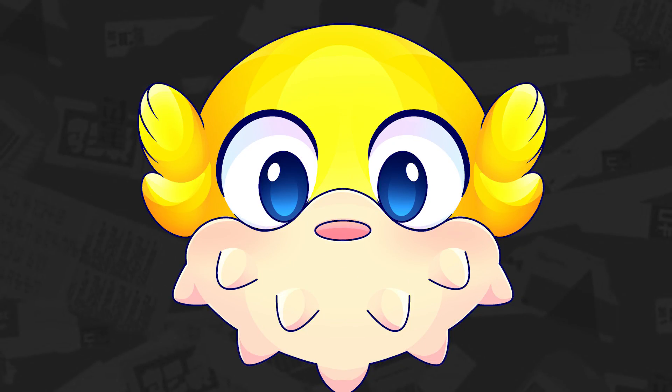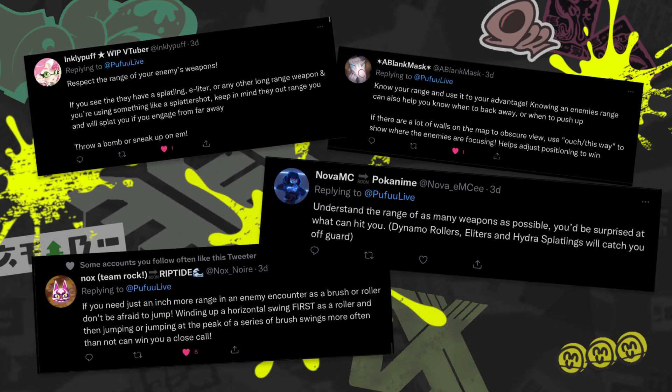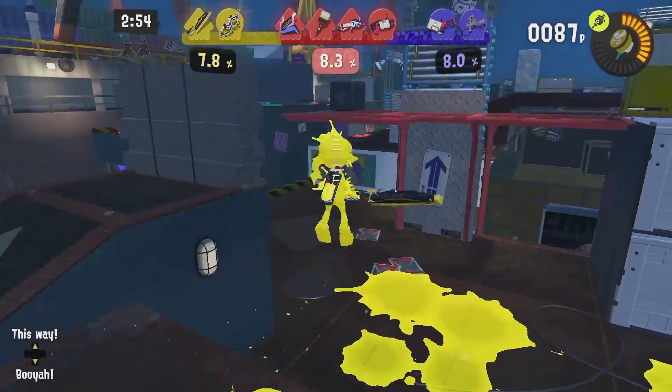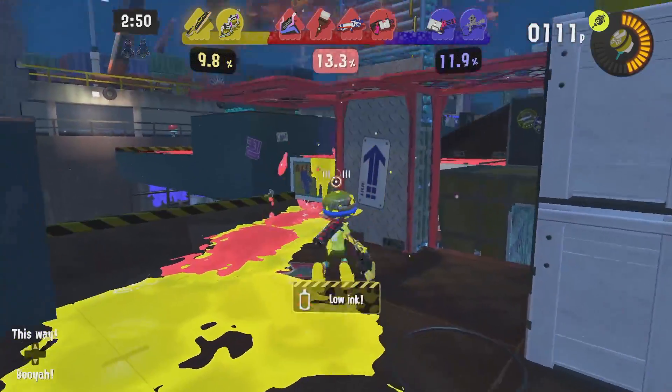In our first batch of tips, a lot of players recommended studying the range of different weapons. By knowing how far something reaches, you can plan an attack or withdrawal accordingly. Also, by jumping, you can extend the range of certain weapons like brushes or rollers, so that's neat to know.